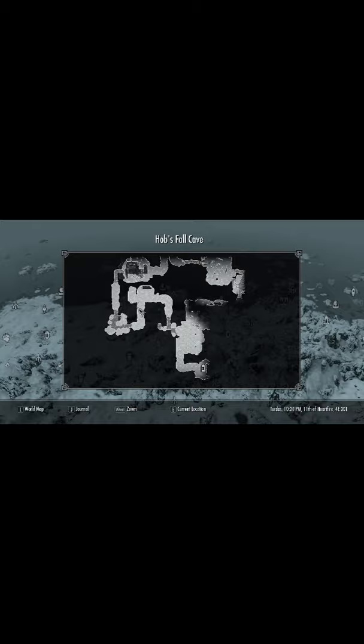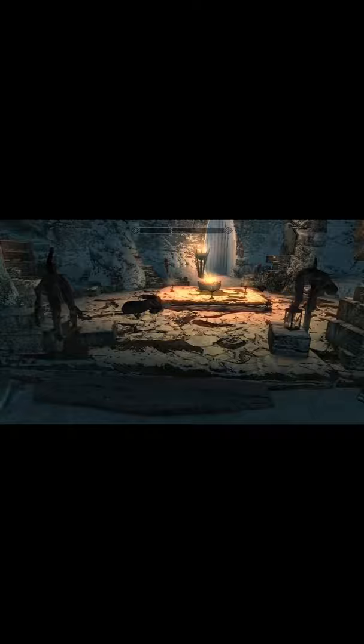You're going to go to Hob's Fall Cave between Winterhold and Dawnstar, then follow this path along here past all the Necromancers and into the Boss Fight room.